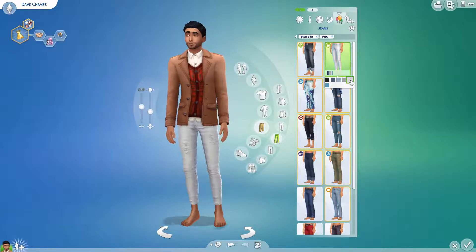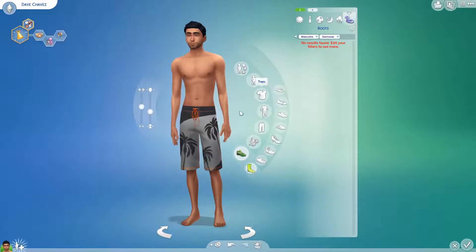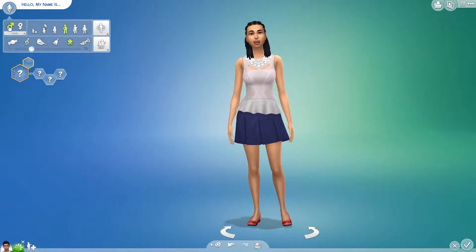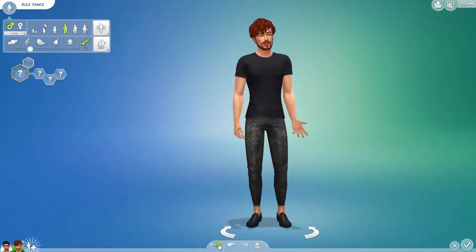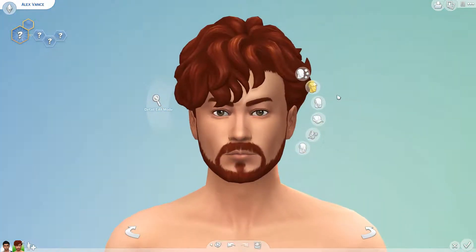They are both cat lovers, which is good because they have a pet cat named Tigger, who we'll see a little bit later in the video. Tigger is an orange tabby, and I honestly don't remember if I made Tigger a boy or a girl — with a name like Tigger it could go either way — but in any case, they have a cat named Tigger.